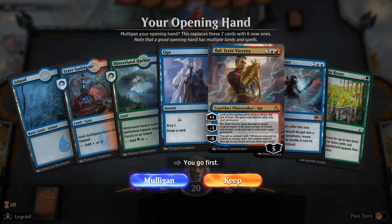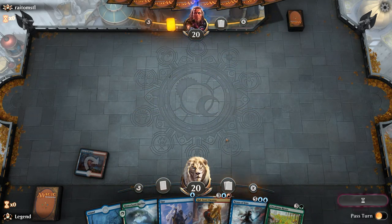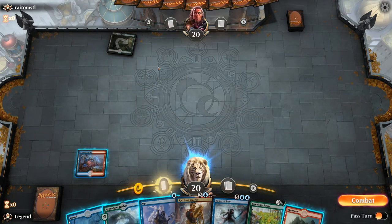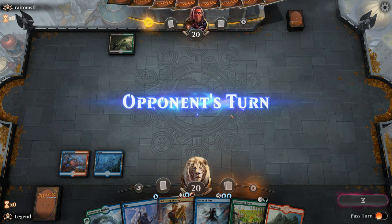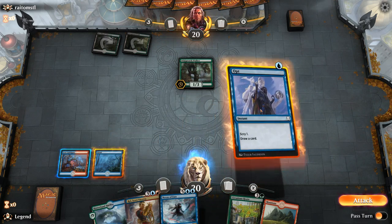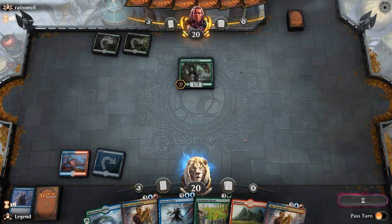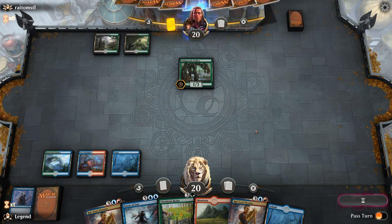We're on the play and the hand seems okay. Probably just going to lead with the Guildgate for now, make sure to get those tap lands out of the way. Now we can potentially cast a Lava Coil or Lightning Strike if we draw one. Opponent is on Golgari — overgrown tomb. Let's just play Island, say go, cast an Opt end of turn. It's going to be a Wildgrowth Walker turn two, so if we can find a Lightning Strike here that would be ideal. Another Ral instead. Could be in a little bit of trouble if the Walker gets out of hand. Next turn we're going to Circuitous Route and then play Ral.